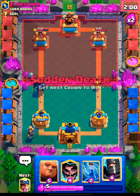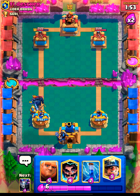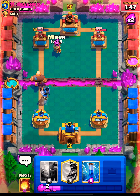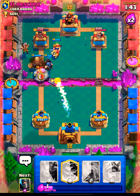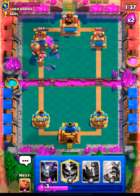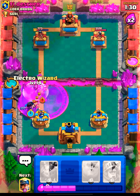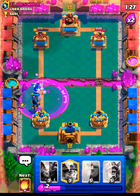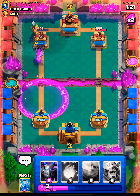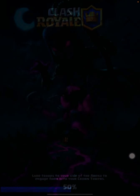We defended against the play pretty easily. The fireball is gonna take out the e-wiz at least, and we are getting a few hits on the tower. Just about 700 left on the tower — that should be easy now. We can drop a miner back there. The opponent's gonna end up just giving up the tower. Good game, well played!